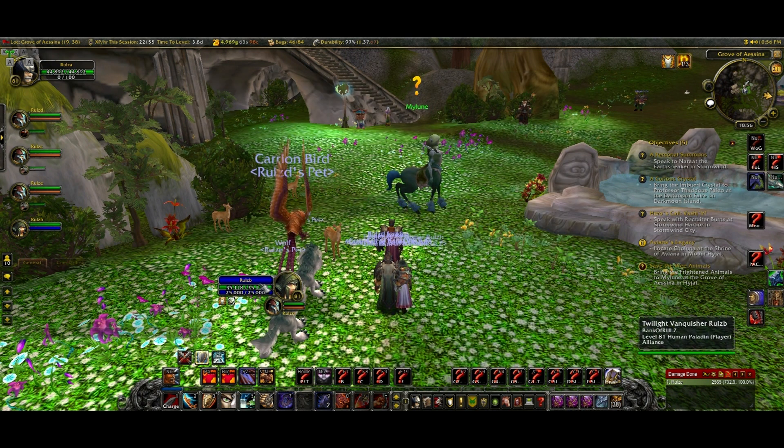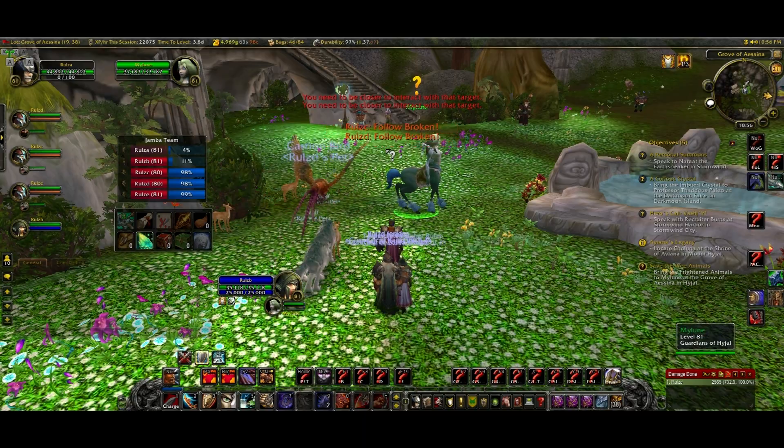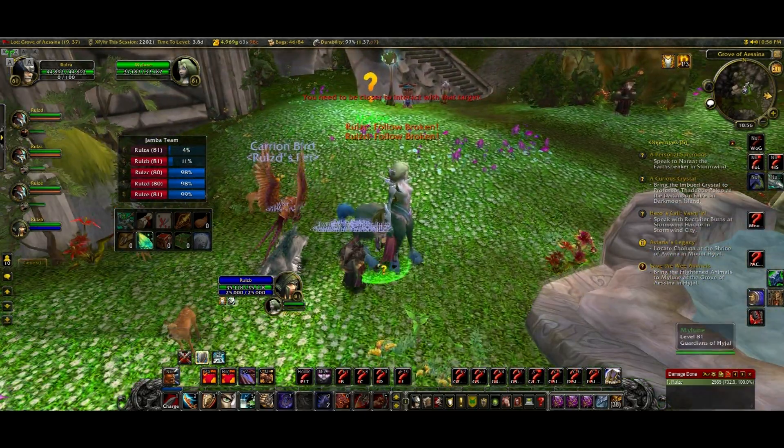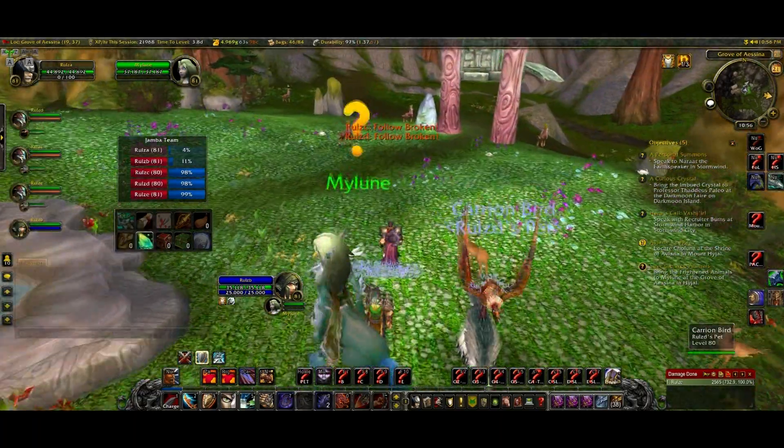So now what's going to happen: if I click on that character there, or if I click on the NPC, I'll use Interact with Target — they'll all run, except for this guy because I usually run myself — and they'll all go up to the quest. That's the quest I had.